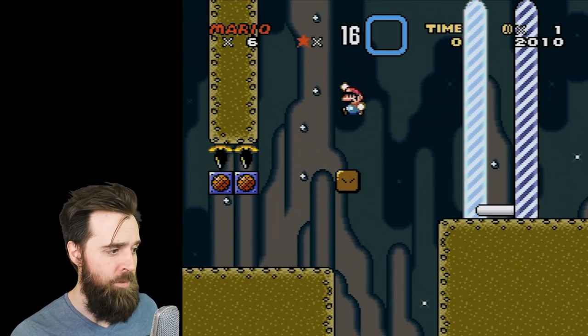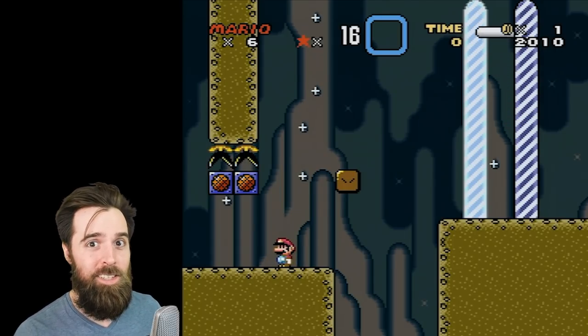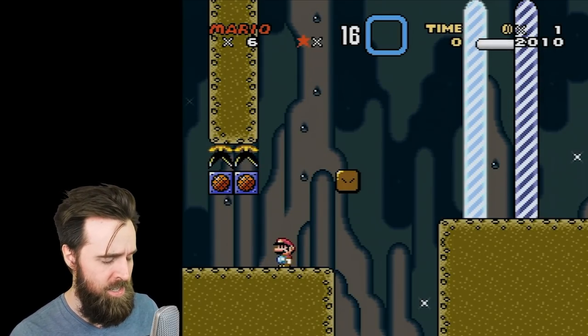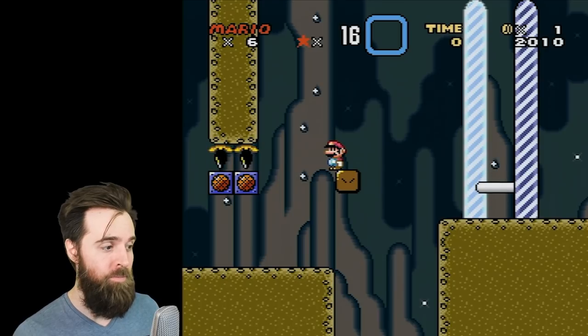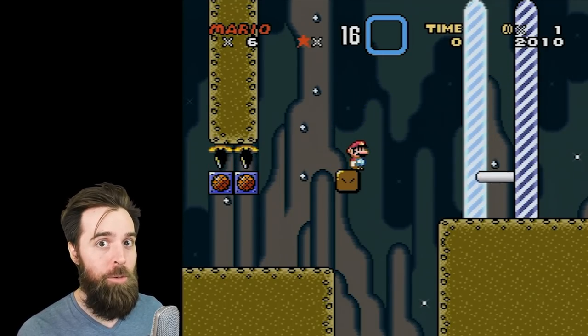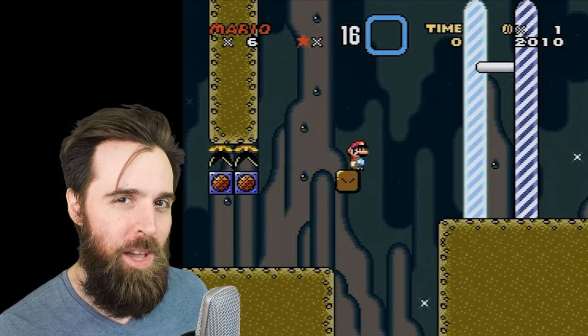Very gradual. Now this is letting go of the B button — very fast. Big difference. This mechanic is used in pretty much every level. It's one of the biggest subtleties when it comes to Kaizo Mario. If you master the slow fall mechanic, you will also master Kaizo Mario. Well, you'll be on your way anyways.